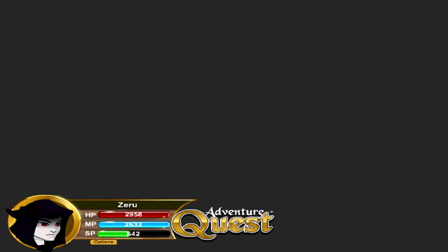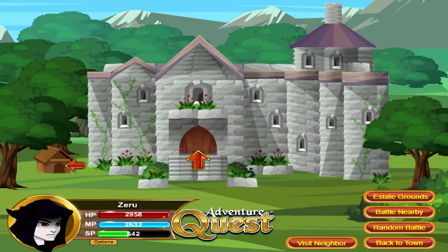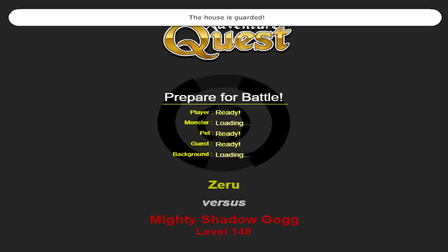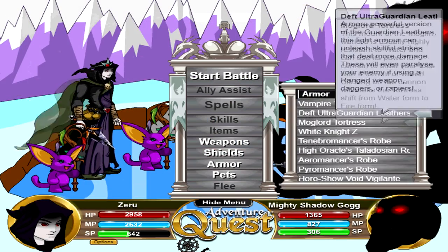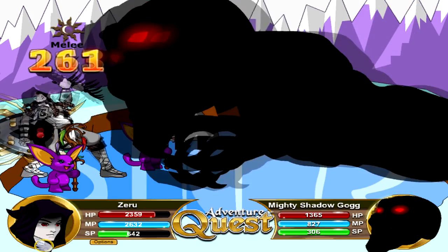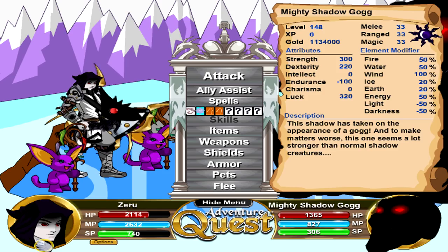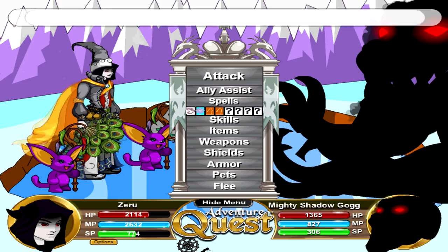The next farming spot is the Mighty Shadow Gog, which can be accessed through owning a house. This only requires the smallest house — you don't need a big estate or mansion, just the tent will be adequate enough to access it through using an ID, which I'll put in the description below and in the clip after this.